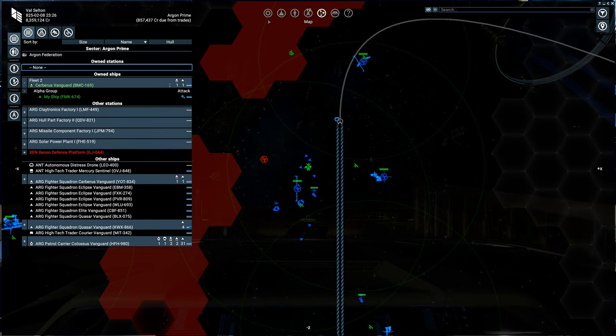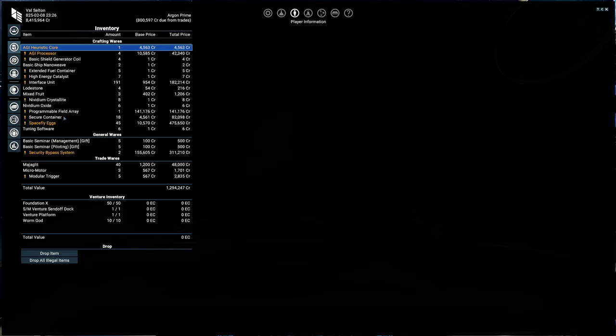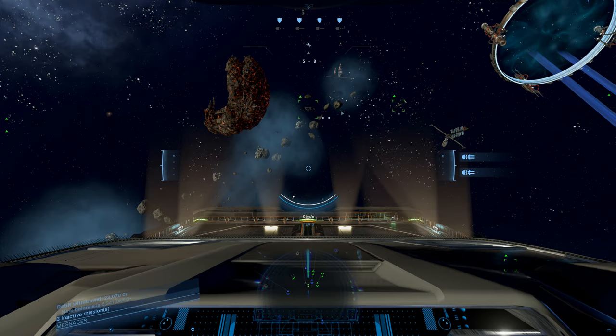Let me check something here while this is happening. I've been really looking forward to some remote detonators and have not been able to get them to drop, and that is still the case. I do have 45 space fly eggs though. So I think I can craft some caviar — maybe we'll do that next. Got plenty of secure containers, I can get loadstone easily. It's those remote detonators that are a pain.